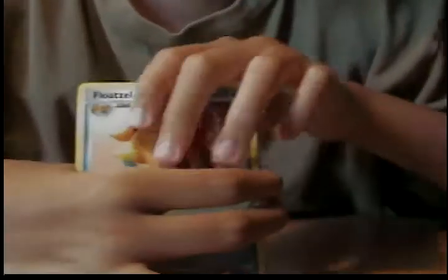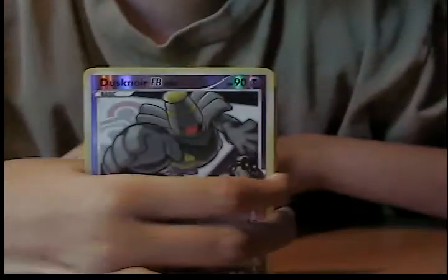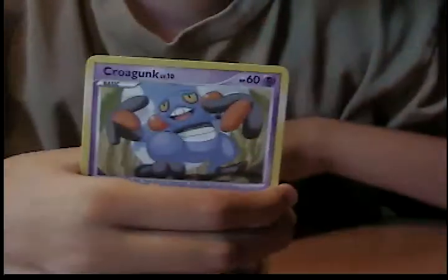So we start with an Absol. Do the card trick — one, two, three — rare and reverse. Okay, so we have a Magmar, Floatzel, a Zapdos — Zapdos is the rare, and the Dusknoir is the reverse. We have Garchomp C, Weasel, Probopass, and then Starling, and a Vespiquen.